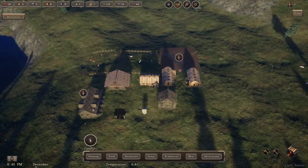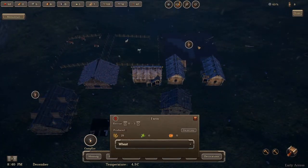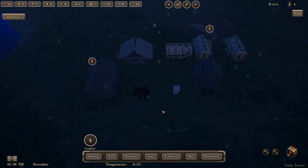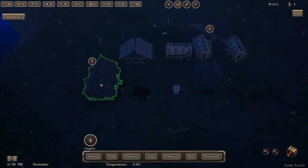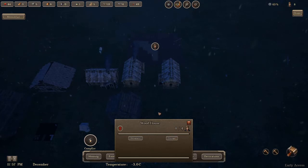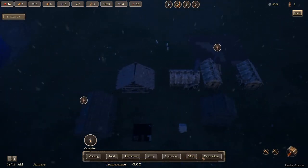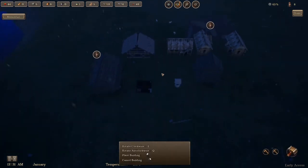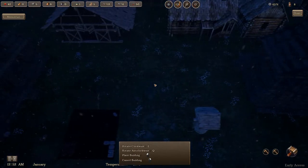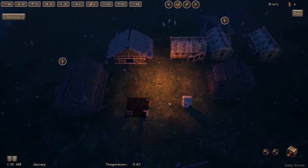We're in December and shockingly there's no snow on the ground — not quite certain on that. Still have 29 wheat. Temperatures are starting to drop, which means these guys are going to most likely end up wanting firewood. We have three wood so I think I am going to get a fireplace — I think we'll place it right dead center. It's got quite a nice glow to it.